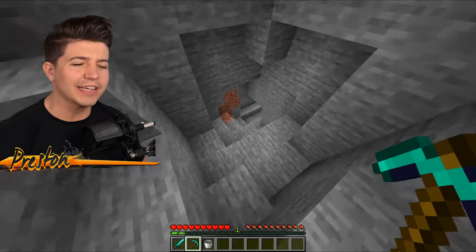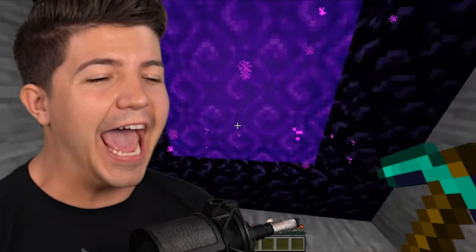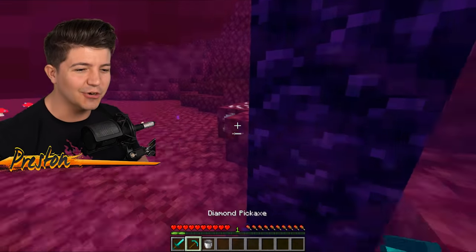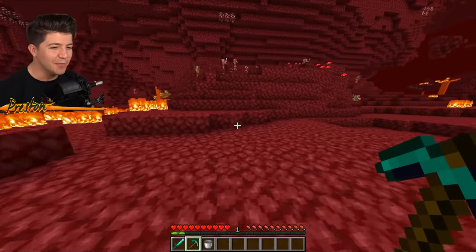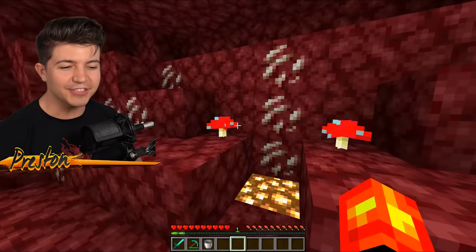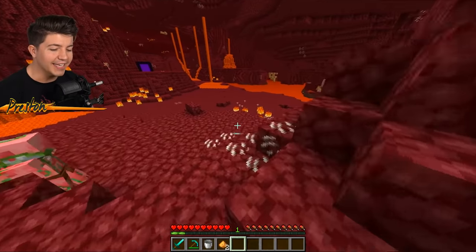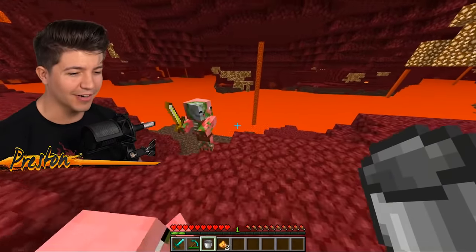Now you might be thinking, Preston, is this house just hidden in a cave? No, it's not in a cave — it actually is in the nether. But we must get to this nether portal first. I love nether bases; I think they're really, really cool and unique. Once you see these two red mushrooms, you break this block of glowstone. Then we have to go get a bucket of lava and five mushrooms. It sounds weird but I promise it works. You cannot use brown mushrooms — you have to use only red mushrooms.